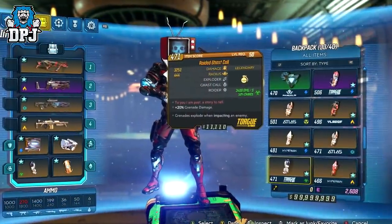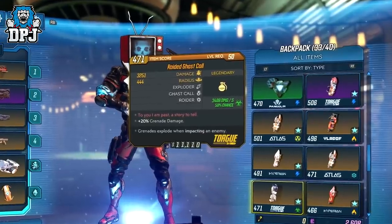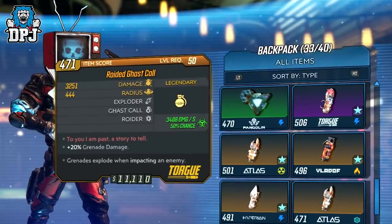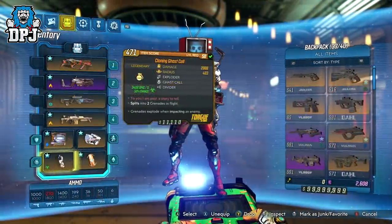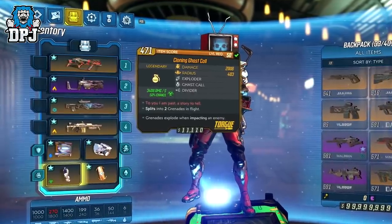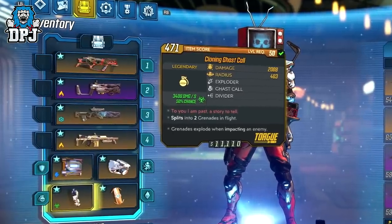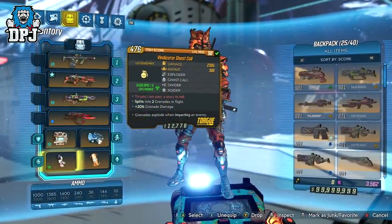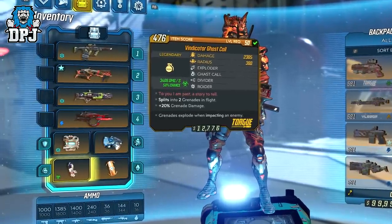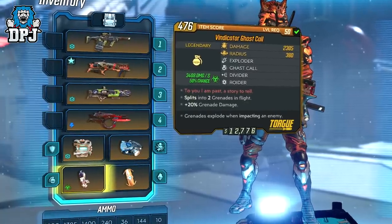Now the roided version applies 20% additional damage to the grenade. The cloning version splits your initial grenade into two, meaning you get double the ghouls to spawn and seek — which is just amazing to watch. I learned of another version called the Vindicator Gas Cool, and this is the one I sought after for at least a week, farming Captain Haunt and loot ghosts for what felt like days, and I just could not get it to drop. Then finally Trolling Donkey sent me the thing to review and people, it's just absolutely incredible.